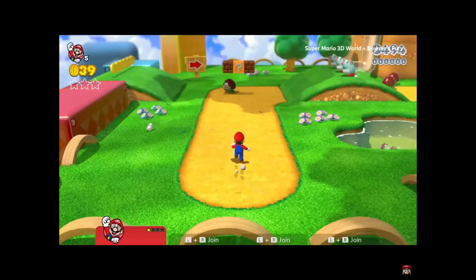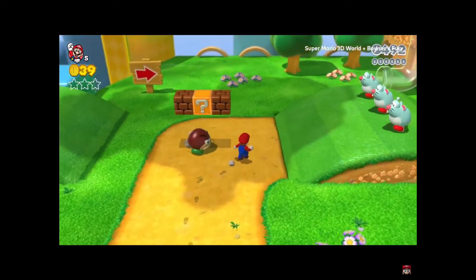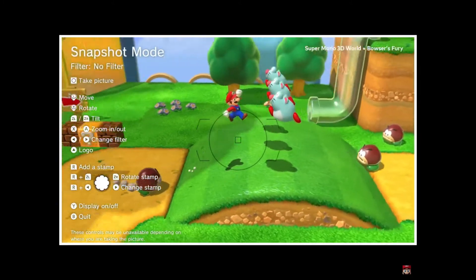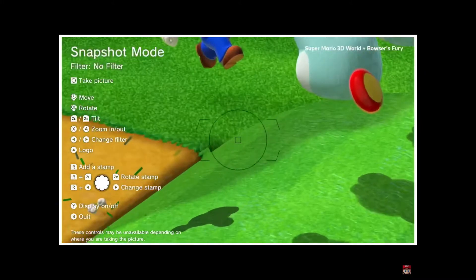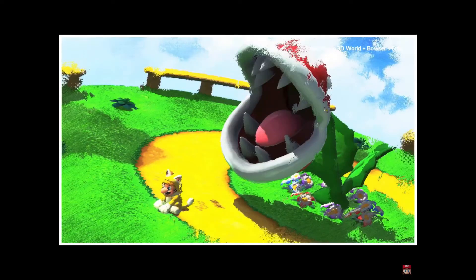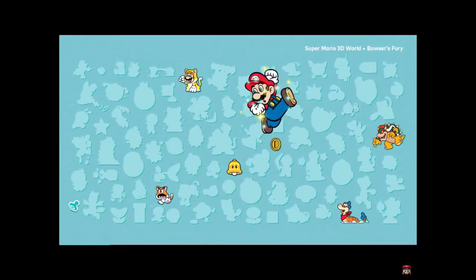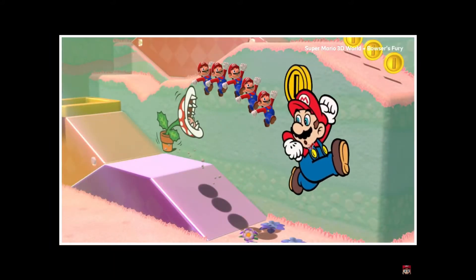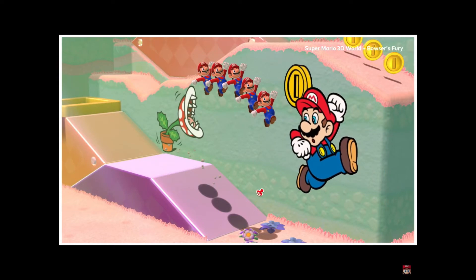Snapshot mode — I wonder what this is. That's cool, kind of like Odyssey. I'm pretty sure there's an Odyssey feature like that. Oh, there are different filters — are there like stamps or stickers? That's actually really cool, looking good.